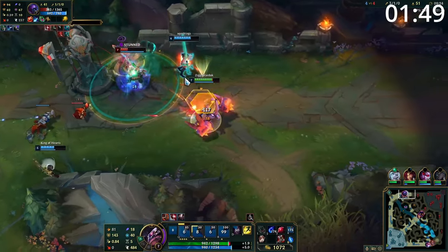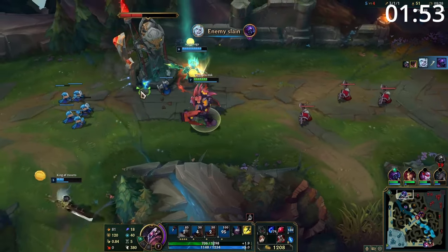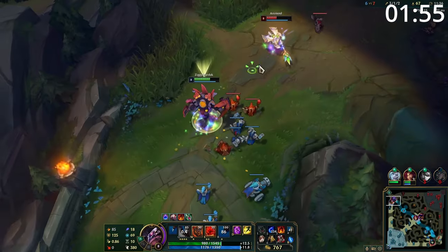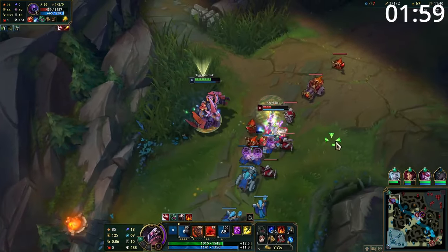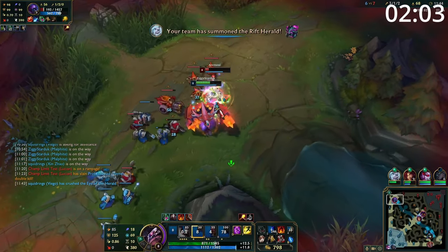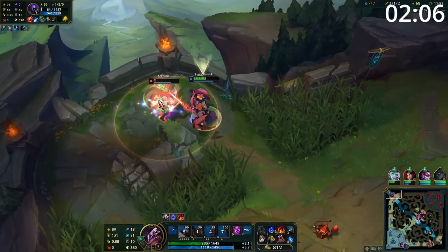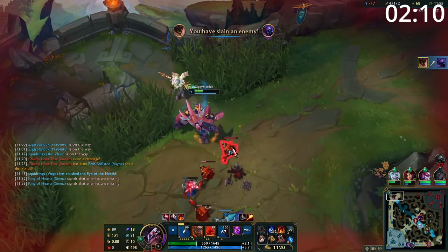When you have three points in Q at level 5, combined with Comet and Scorch, you will be absolutely chunking them and there's not much they can do because stealing their speed means an easy walk away for you. Make sure to use your passive shield when looking for trades. Your Q easily gets you on top of your opponent, and if you get your auto attack into W reset off with your E for additional damage, it can absolutely chunk people and help you get early kills. However, as Malphite, you don't even need to go for these chase down kills — just keep on farming and poking away.